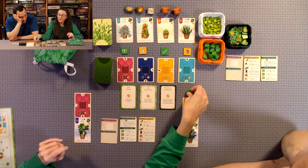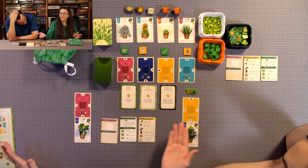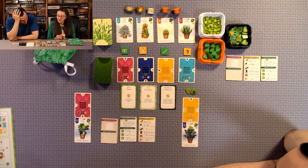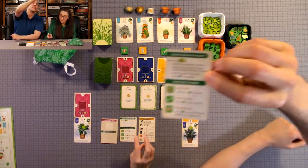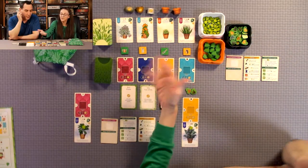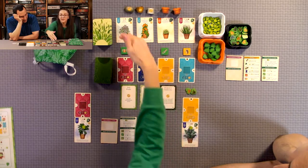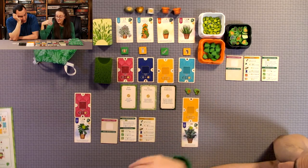The second player starts with two thumbs up tokens, and if you have more players each receives one thumbs up token to start. The first player gets none. Special actions cost two thumbs up tokens each. You can spend two to replace any number of tokens from the market, or two to replace any number of cards in the market — rooms or plants — as long as they don't have a thumbs up token on them.